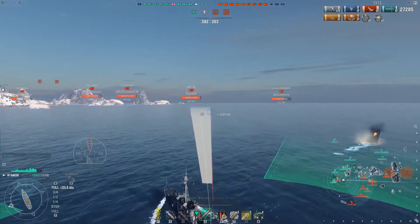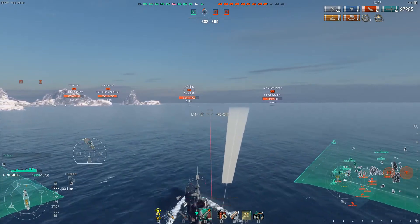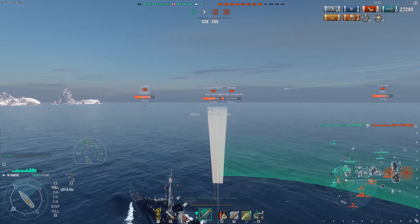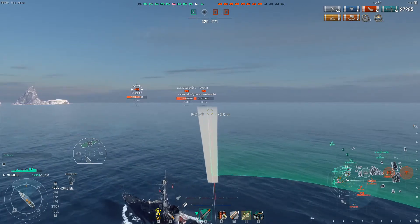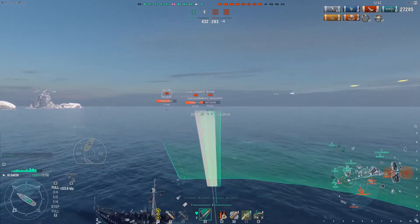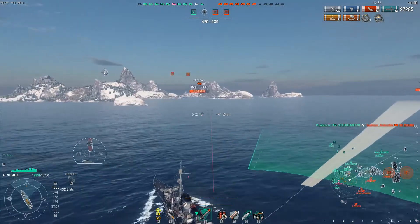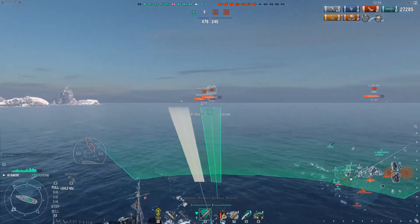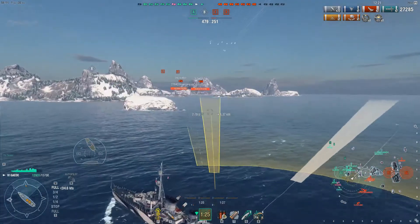Fortunately for us there are no more enemy destroyers on this team. There is an enemy Bayern pushing out east a little bit — I was hoping to get torpedoes on him. The torpedo range is 8 kilometers and they go at a decent speed of around 65 knots, so they can reach targets fairly quickly. But this Bayern is starting to turn away, so any opportunity with torpedoes is probably non-existent. I probably should not have fired these torpedoes — this will come back and bite me.